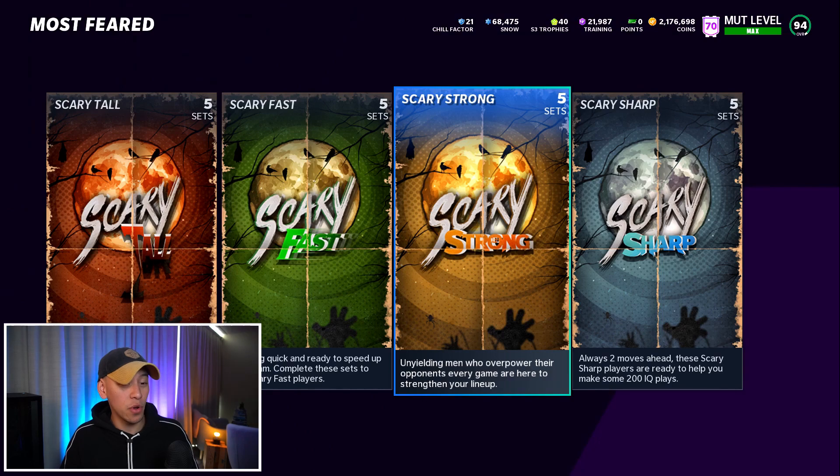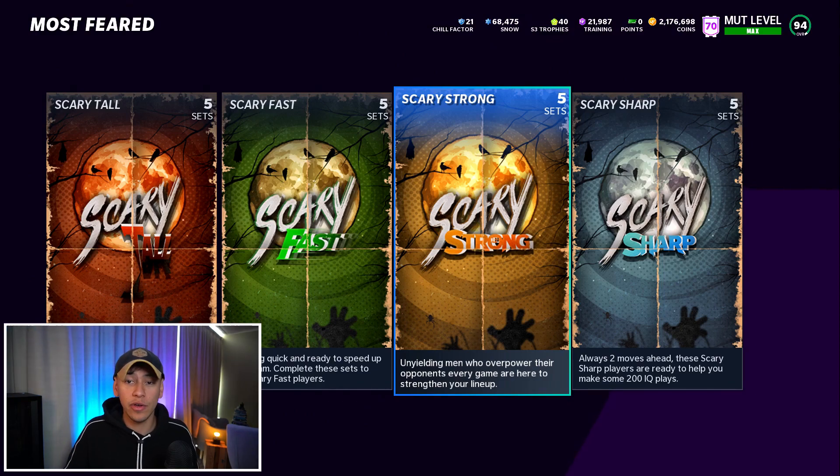Starting off here in the sets, we're looking at MostFed. Now, MostFed is an older promo. Everyone's going to be worried about Zero Chill and wants the new stuff. What tends to happen is people start to undervalue the older promos and a lot of those older promo cards. We're going to take advantage of that to build up sets nice and cheaply and make a ton of free snow and free training.